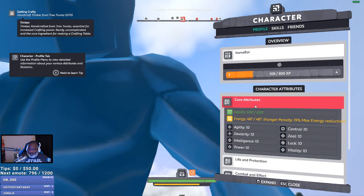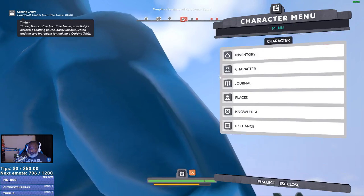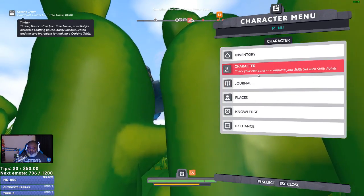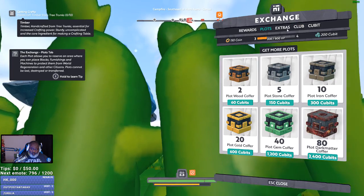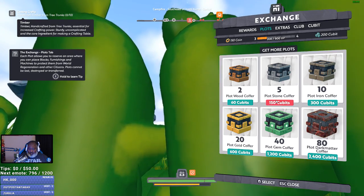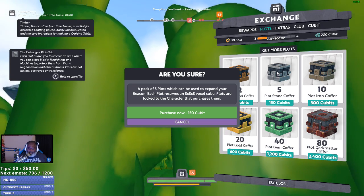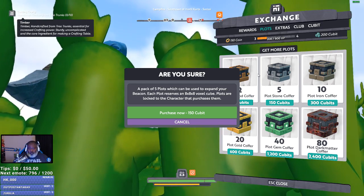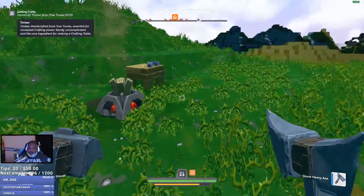Character — Buonaboy. Core attributes. I wonder if I can level this stuff up. Looks like it just automatically levels up as you go. So these other cubits, these other things you can get from the exchange — does it tell you how long it lasts? The wood coffer was like two hours. Five plots — a pack of five plots which can be used to expand. So as one runs out, you put another one down. That's how you prolong it. This is how they keep you in the game.